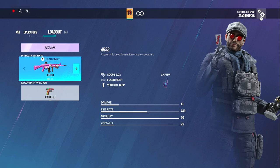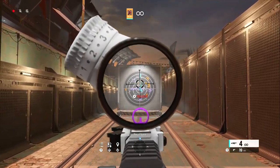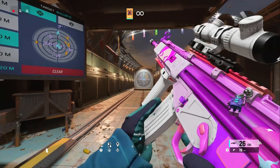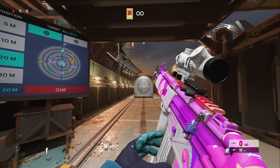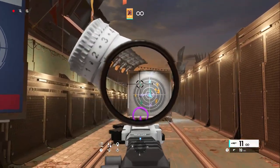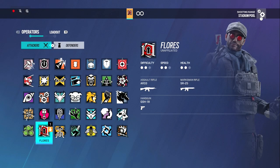For Flores I run the 2x, flash, vert grip. You can also run the 1.5. I haven't really played Flores in a bit, but he's good on like Oregon for the bunker. Very good gun — I do love this. If you wanted to run this on Thatcher I wouldn't even mind, because it's so good.